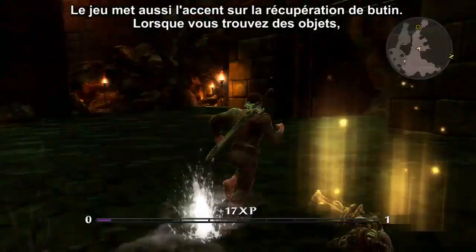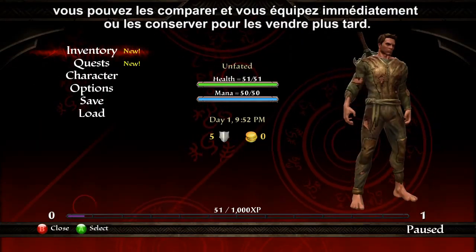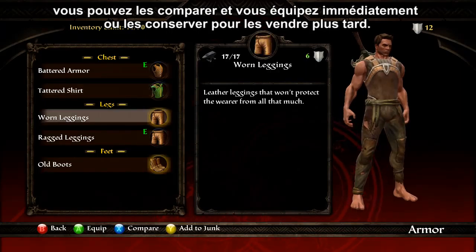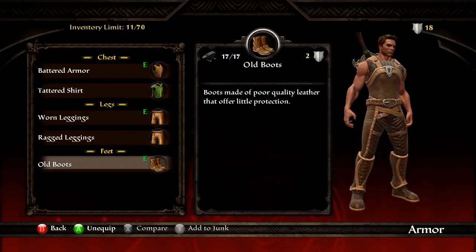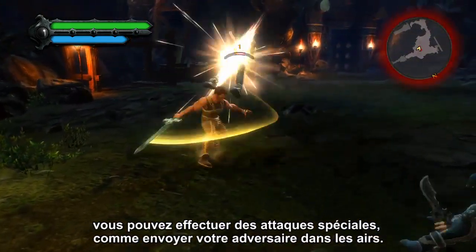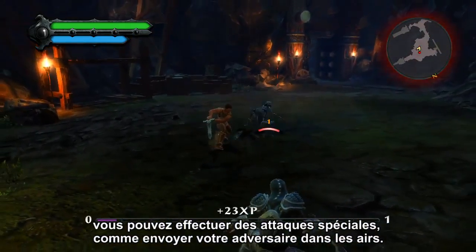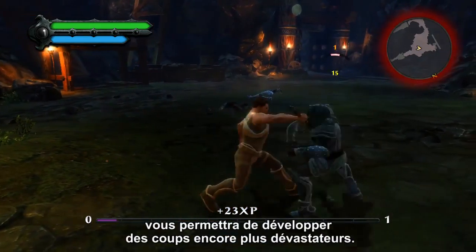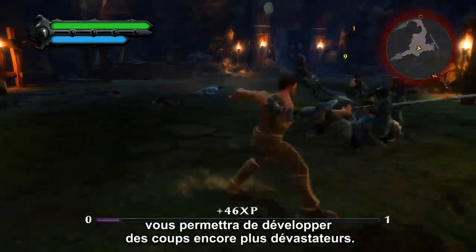Collecting loot is a big part of the game. While you loot, you can compare items and decide whether they are worth equipping now or saving them to sell off later. Just by varying the timing of your basic attacks, you'll perform special moves like launching an opponent into the air and juggling him. Using your shield for a well-timed parry can open up an even more damaging attack chain on your stunned opponent.